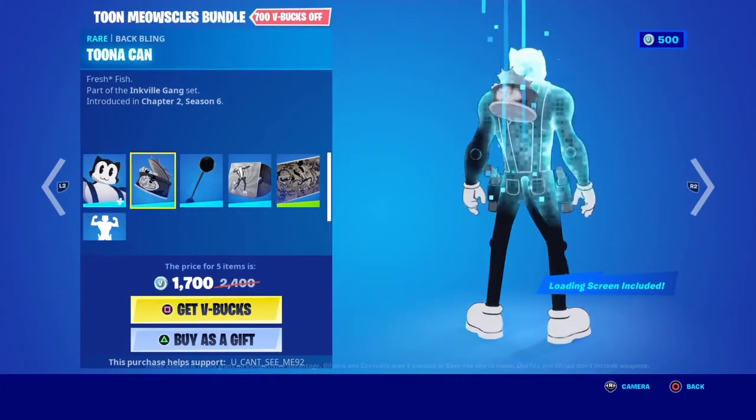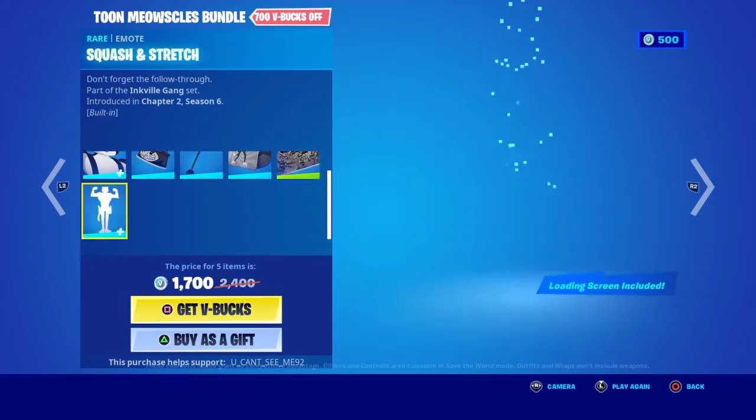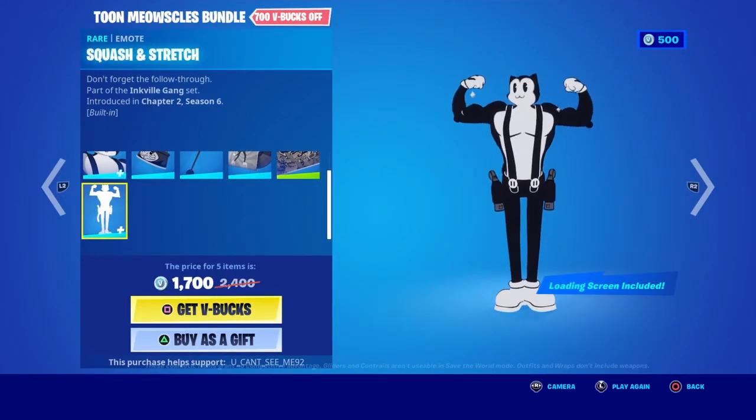Alright guys, in the item shop we have Toomey Jams, Cleez, Tuna Can, Tentum Doombells, Drop In, Fantastic Cat, Squash and Stretch.